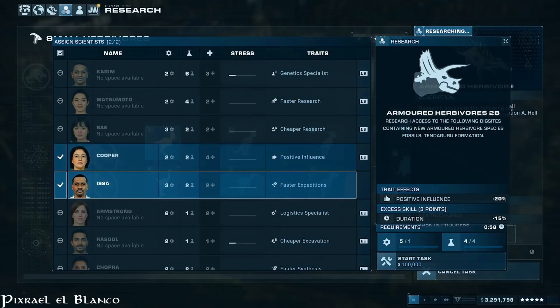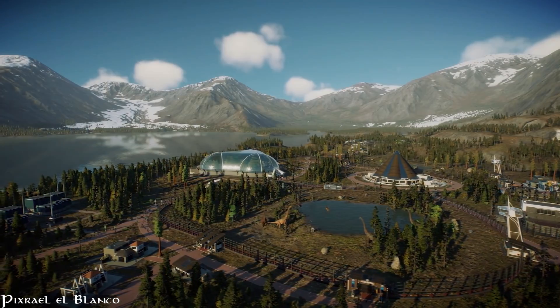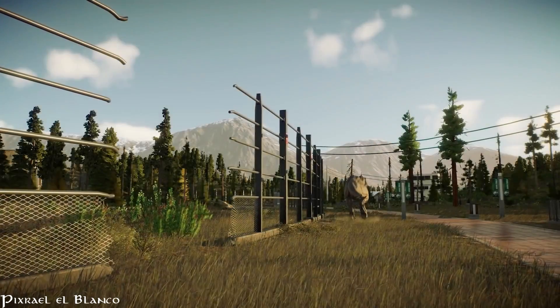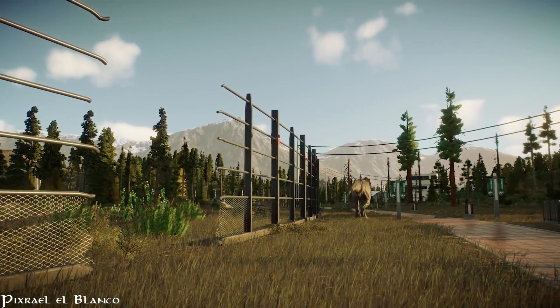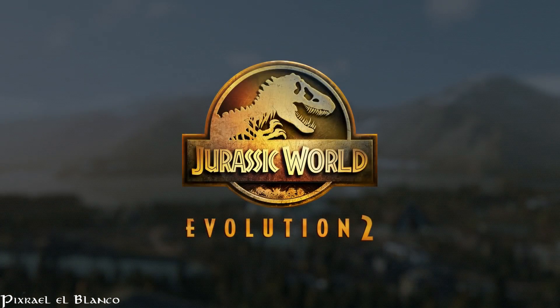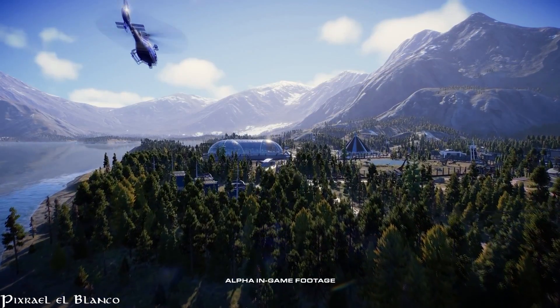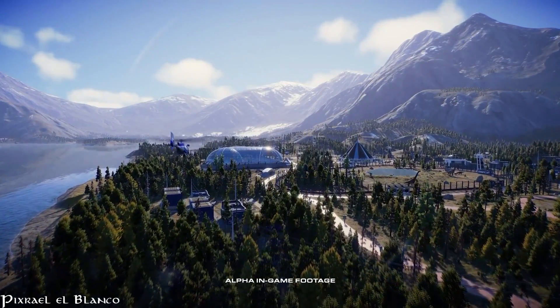Básicamente es la nueva serie de Frontier donde se nos van a presentar cosas de la administración del parque. Por ejemplo, los Species Field Guide hacen más o menos lo mismo, nada más que en los Species Field Guide se nos presentan dinosaurios, y en el Park Management Guide se nos van a presentar cosas que tienen que ver con la administración del parque. Y en el primer Park Management Guide se nos presentó a los científicos.